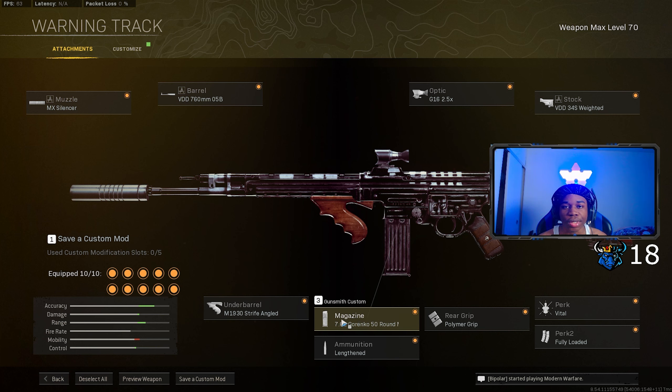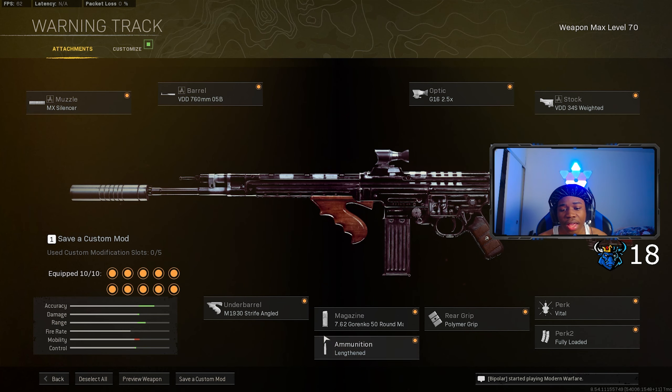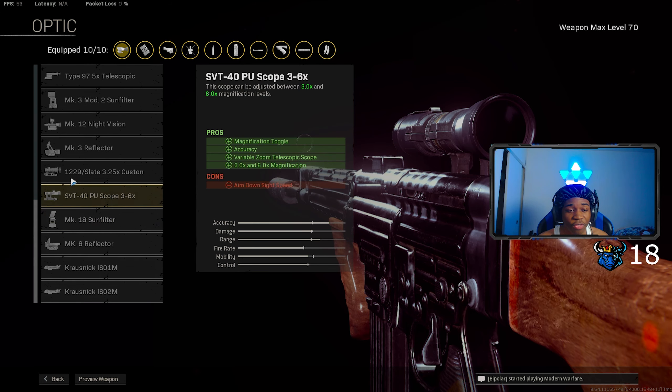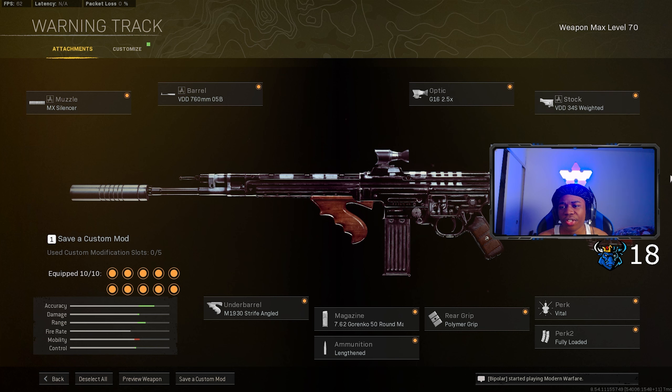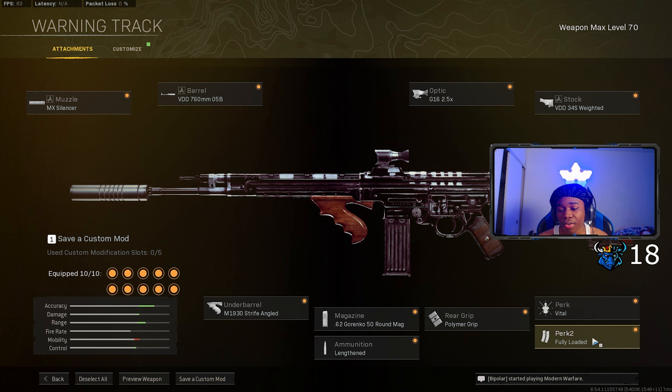For the underbarrel, put on the M1930 Strike full angle for recoil control. For the magazine, put on the Grinko 50 round mag because of the fire rate — we do like that fire rate. For the ammunition, put on Lengthened because we need more hit detection on this gun. We are using this as an AR, not an SMG, so we need a lot of bullet velocity. I'm also running the SVT 40 optic. For the stock, the VDD Weighted, rear grip is Polymer Grip. Profitability perk is Fully Loaded — I do recommend this gun as a go-to AR.